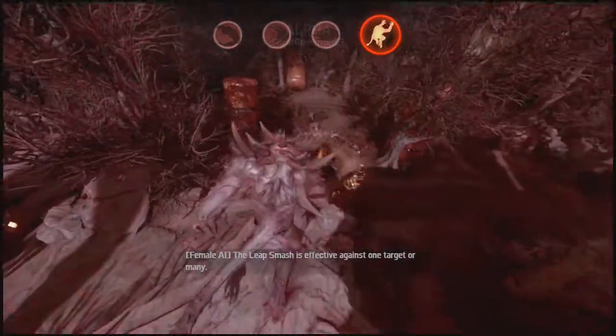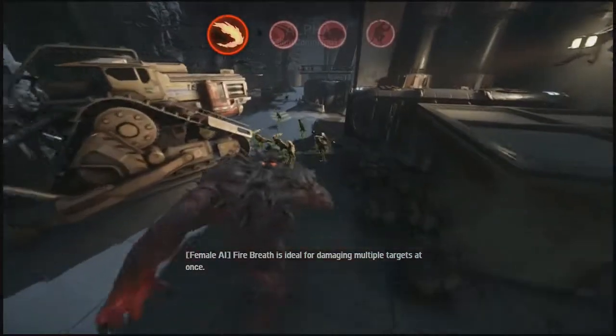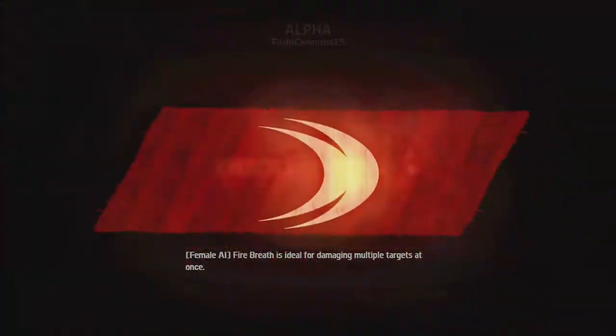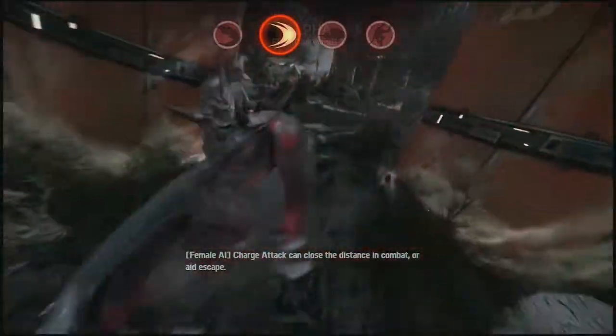The leap smash is effective against one target or many. Fire breath is ideal for damaging multiple targets at once. Charge attack can close the distance in combat or aid escape.